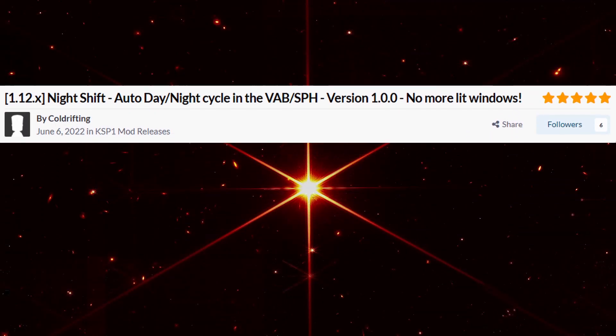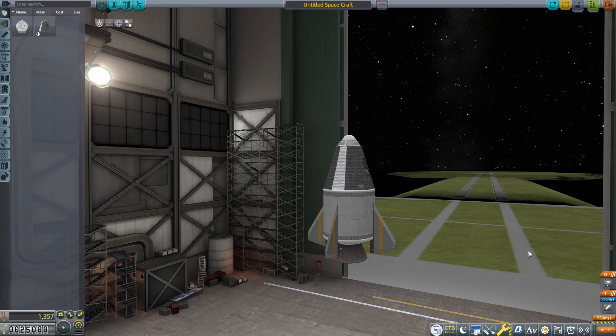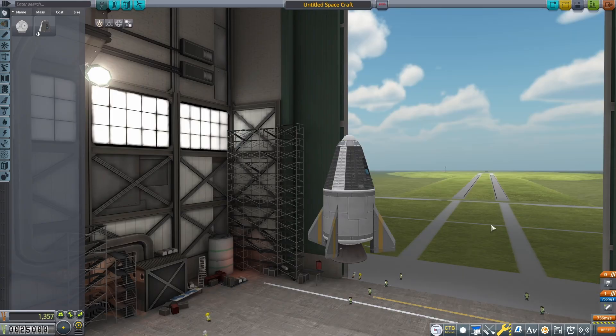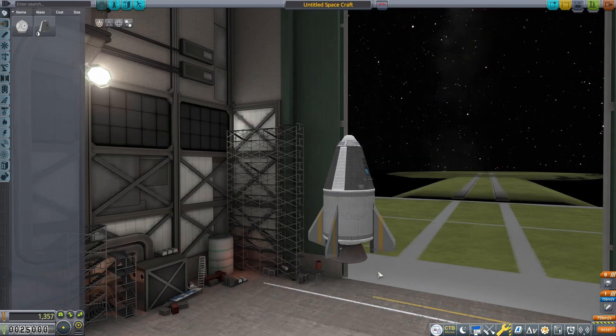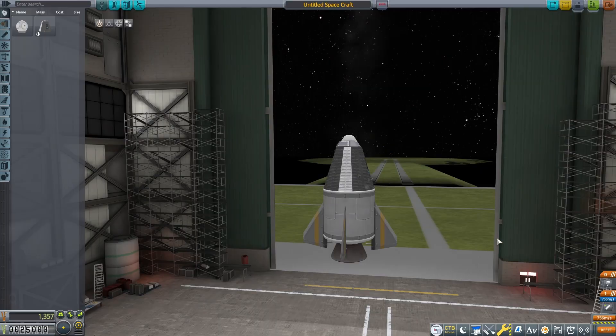The second one, kind of in the same theme, is Night Shift — an auto day-night cycle for the VAB and Space Plane Hangar. As we see here it now shows that it is currently night time, which is nice when you spend so much time building in the VAB. You spend a good hour or more designing your lander or your interplanetary mission, and then you realize it isn't daytime outside as you thought — it is actually night time. So it just helps with planning launches, keeps an eye on things. A little bit of realism.